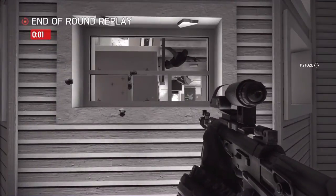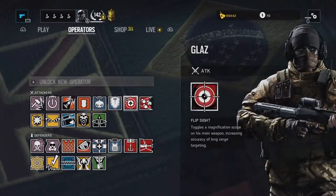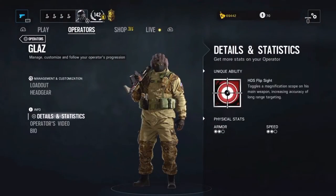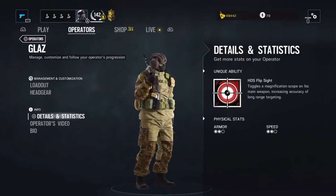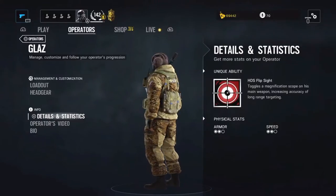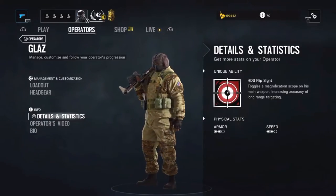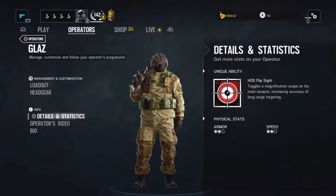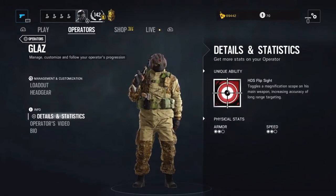But before we dig deeper into his role, let's take a look at the loadout. Glaz is a medium speed, medium armor operator, and I'm not sure if something has changed but I think he feels much lighter now than before. As far as I know he's always been a medium operator, but I've always thought he was a heavy operator until I checked when doing this video. When climbing out now he actually feels lighter than before, although this can just be in my imagination of course.